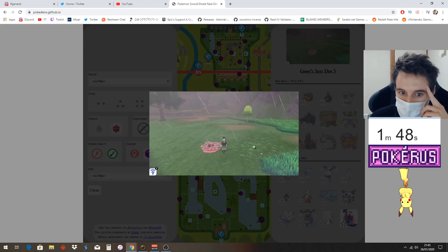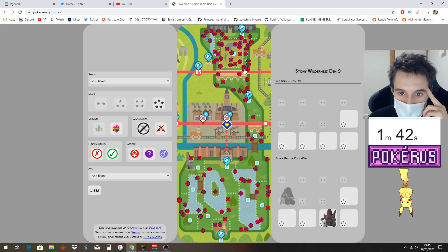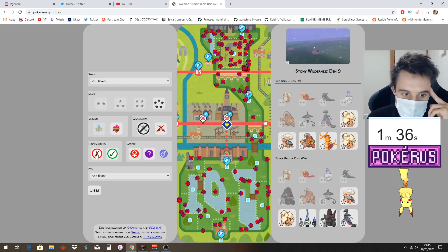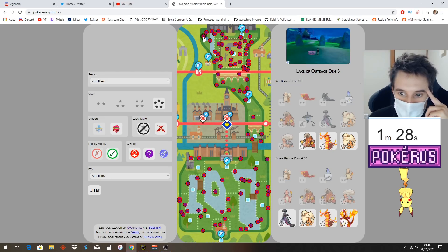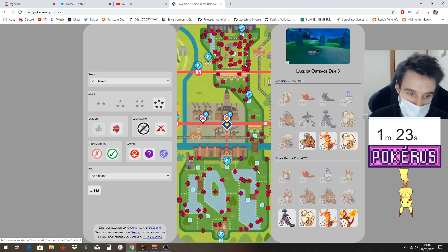It also comes with a handy picture to show you exactly what the den should look like, in case you're mistaken — in this area in particular, down here where there's like three together in a little triangle, with many nearby too. You can get your hidden abilities here. Click the tick for hidden ability and it's going to show you the Pokémon that can have a hidden ability in your den. Let's go to the Charizard one — Charizard can have hidden ability; all of these others can't.